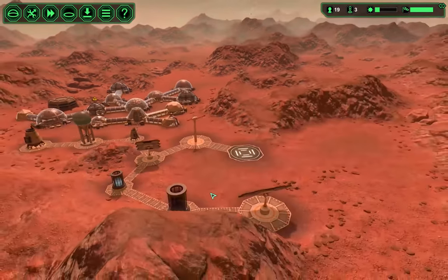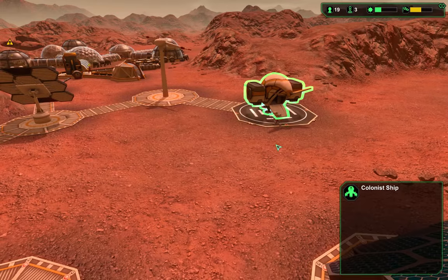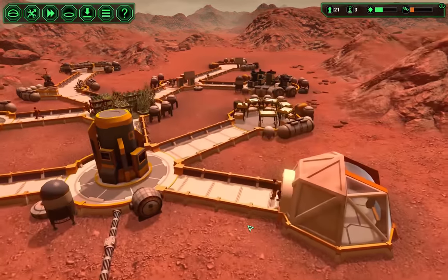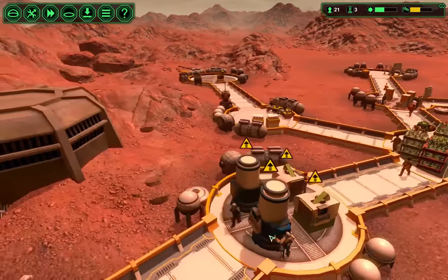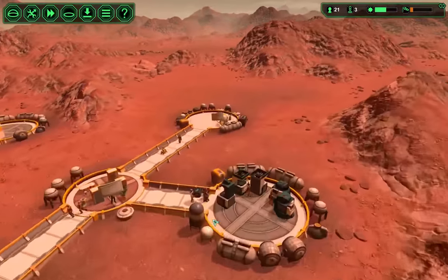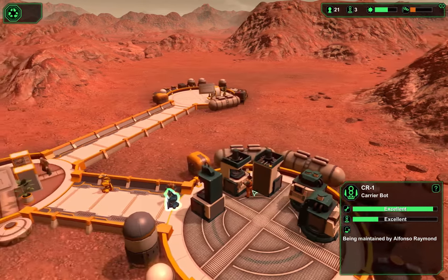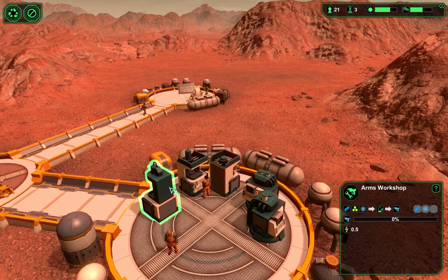We have an engineer and a guard arriving — excellent. The guard should be outfitting himself with the only gun that we have, which is fine. You can see their integrity is dropping fast.